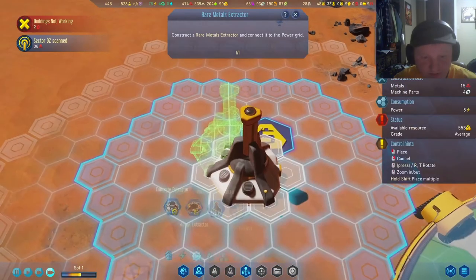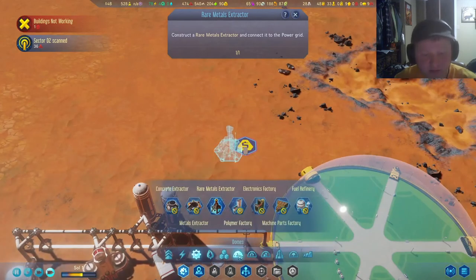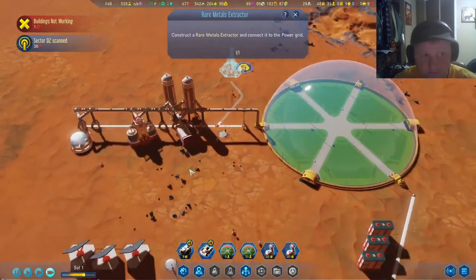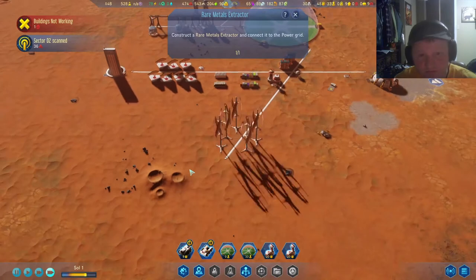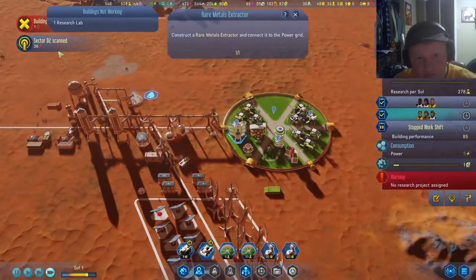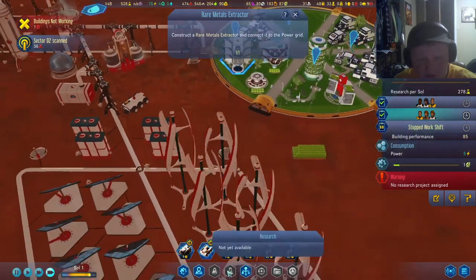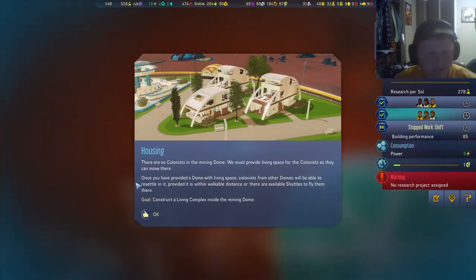Rare metals — yes! Connecting to the power grid, that's simple enough. The building's not working — no research. There are no colonists in the mining dome; we must provide living space for the colonists so they can move there.